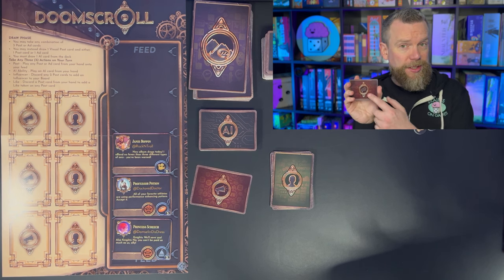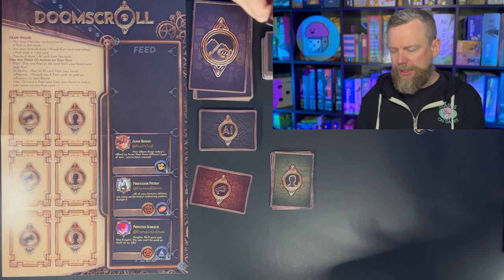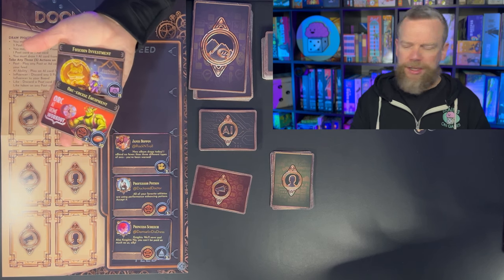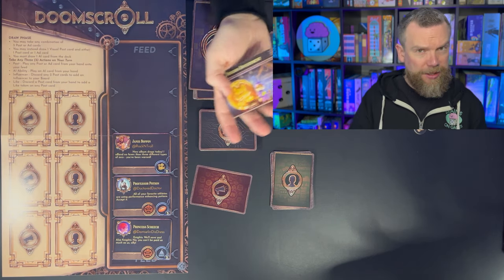The ad cards are face down, but if you choose as one of your actions to take an ad into your hand, you draw two and discard the one you don't want. So you might draw something like an orc workout ad or a fox coin investment ad and choose one to keep. You also have to take an AI card — an advertising imp card — into your hand. These are actions you can play in the action phase that will affect your feed or your opponent's feed. There are some take-that actions in this stack of cards.